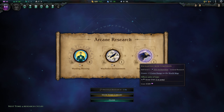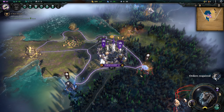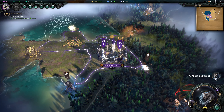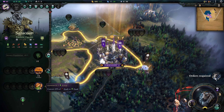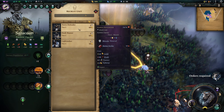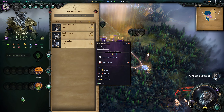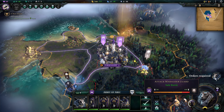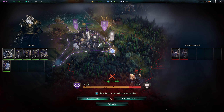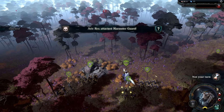We need to set our arcane research. We can get Warding Blessing — a healing and buff spell. We can get the Wayfinder Enchantment, which makes our scouts faster, and the Enchanted Crow, which gives scouts better vision range. Let's go for the Wayfinder Enchantment. We won't go too far with our scout, but we can see we've got units close by. We need to train a unit also — we do not have one of the magical units, so let's get another ranged unit for the army. It'll take a few turns to get, so let's go and fight with what we've got.